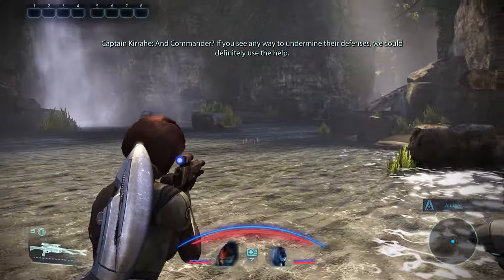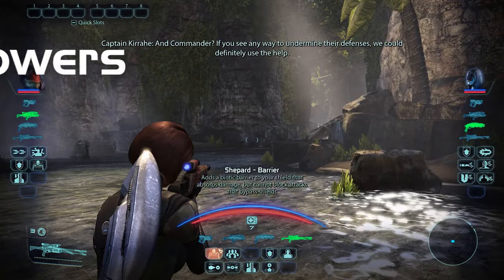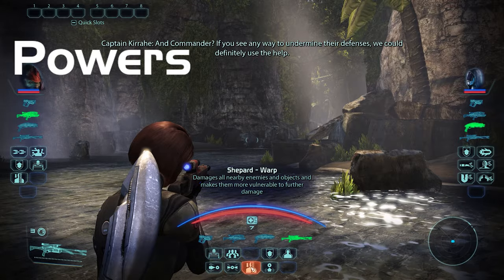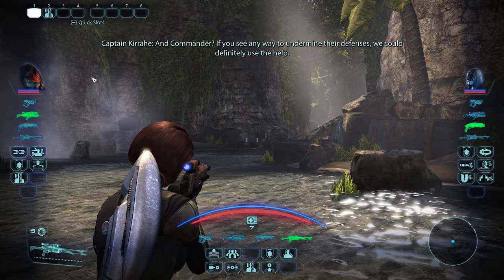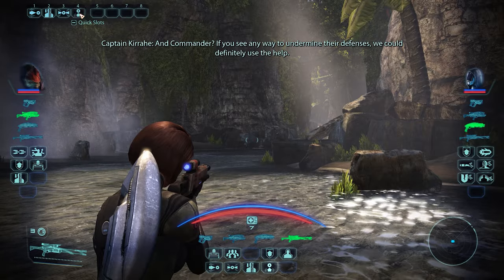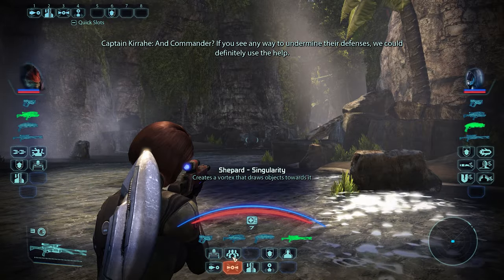Kicking things off in Mass Effect 1, you have a wide variety of Biotics to play around with. From Singularity pulling unshielded enemies into a mini black hole, to Warp destroying armor and applying damage over time, and even Barrier shielding you for a massive amount — you have a tool for almost any situation.